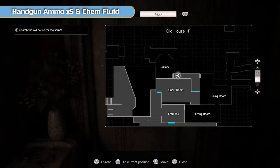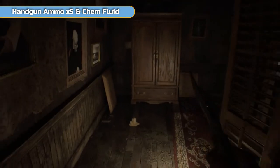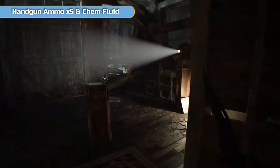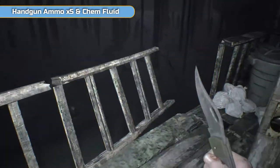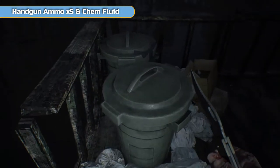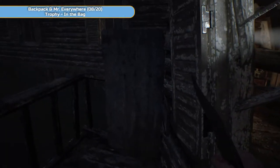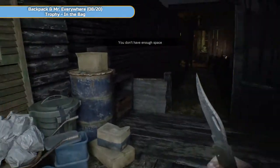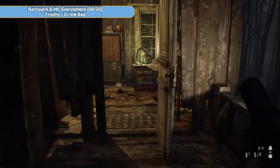That's where we are on the map. You've got the dining room and living room there — we're not going to go there just yet. We're going to get another trophy in a moment. There's another plinth there — if you didn't get the trophy for putting the wrong item on a plinth, you can do it here as well. This is the corner we were at with Mia. There is a safe room here directly ahead of us.